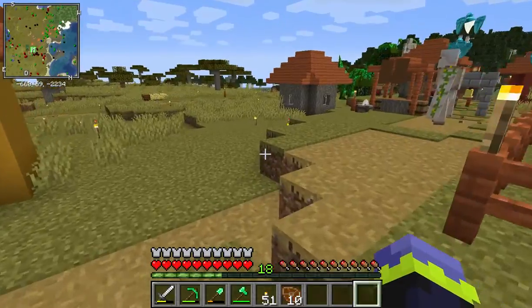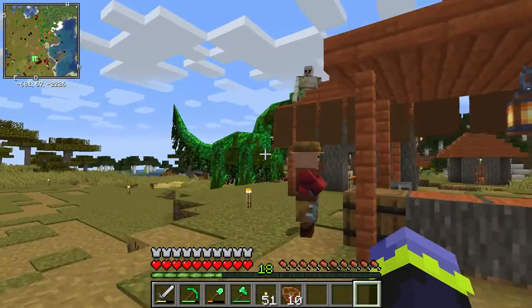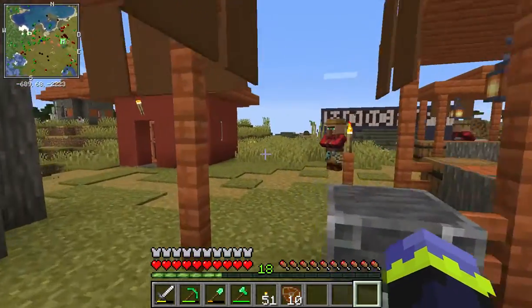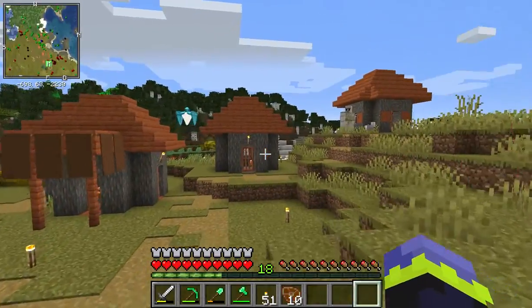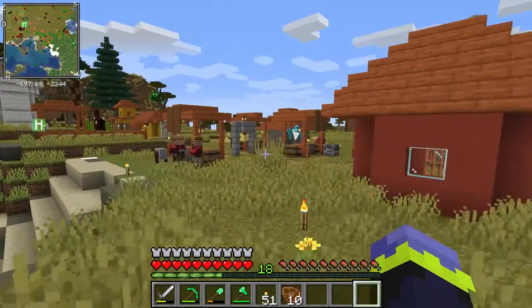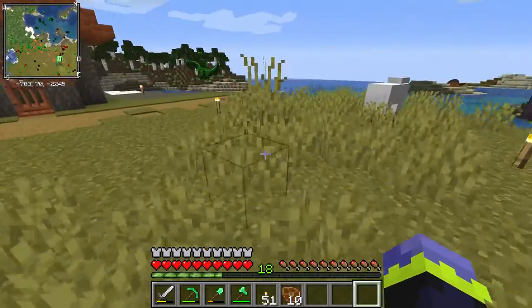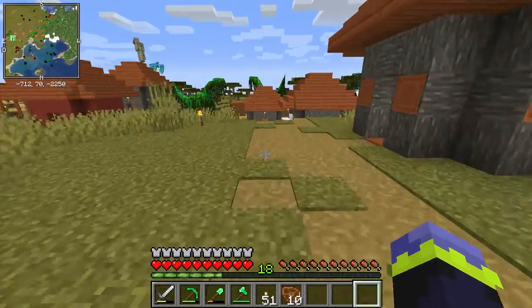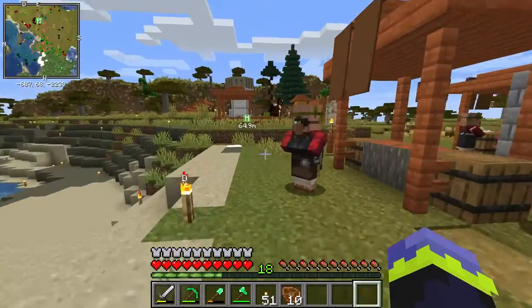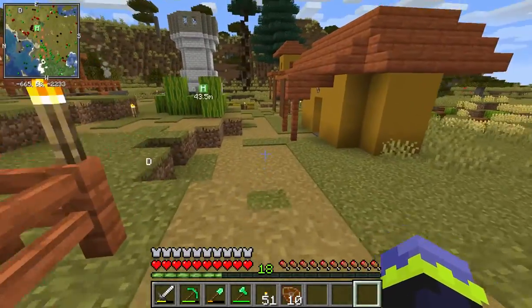They're kind of invading this village. By the way, I don't know why the iron golem is on the roof - I don't know how he got up there. There's one, two, three, four - I think I saw one back there - yeah, four iron golems. Actually five iron golems. That's a lot. That's a very successful village. I was gonna get an iron sword from this villager since I might as well - it has a breaking enchantment on it.